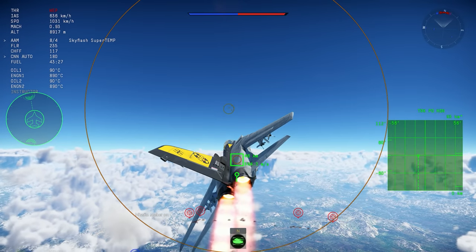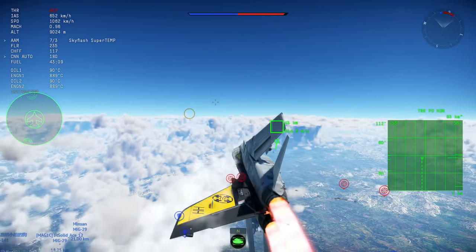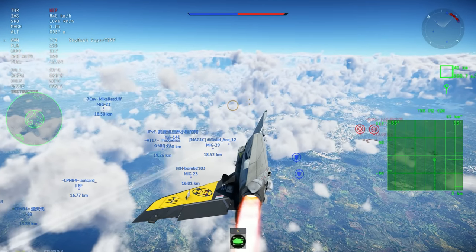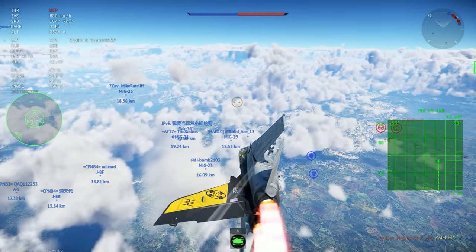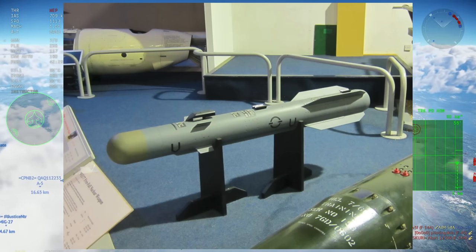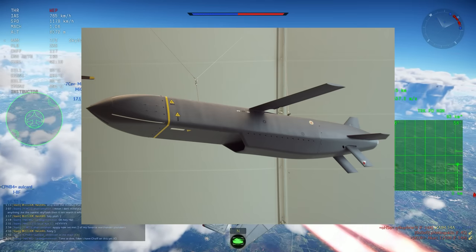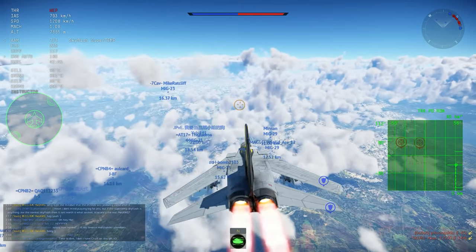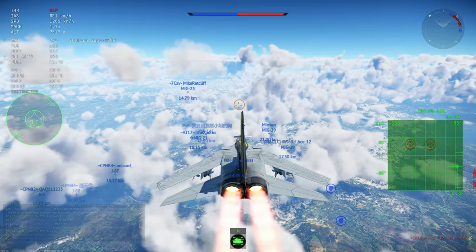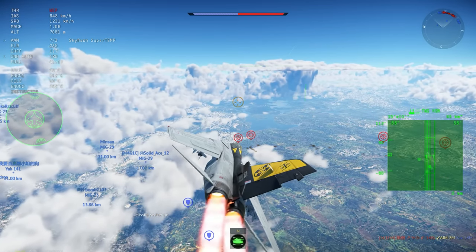It can also do air-to-ground. Initially, in the first models, it was basically limited to laser-guided bombs requiring buddy lasing. But after a while it could carry the Brimstone 2 and Storm Shadow missiles as well. With thermal pods and similar equipment it could be a very capable CAS aircraft too, but the main role will always be air-to-air.